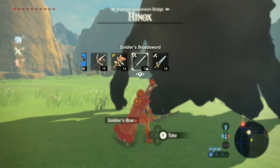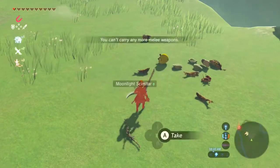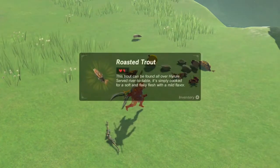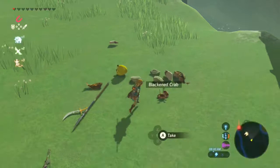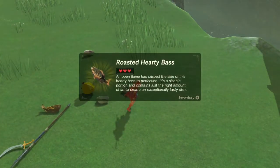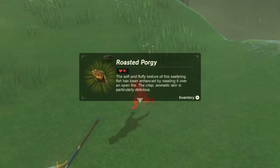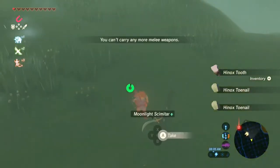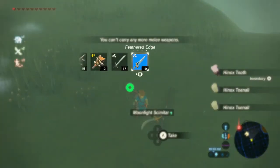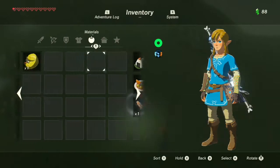Good thing is it gives us quite the sweet loadout. Moonlight scimitar. Soldier spear. Bunch of food. Hinox tooth, roasted hardy bass, Hinox guts, roasted porgy, Hinox tooth. Oh crap, it actually wants to kill us right now. We can actually drop the Korok leaf and stuff.